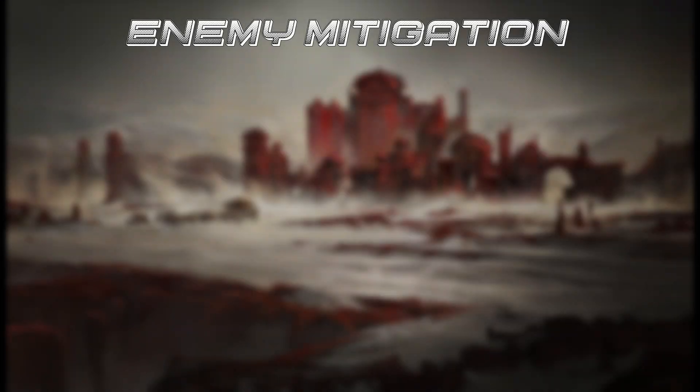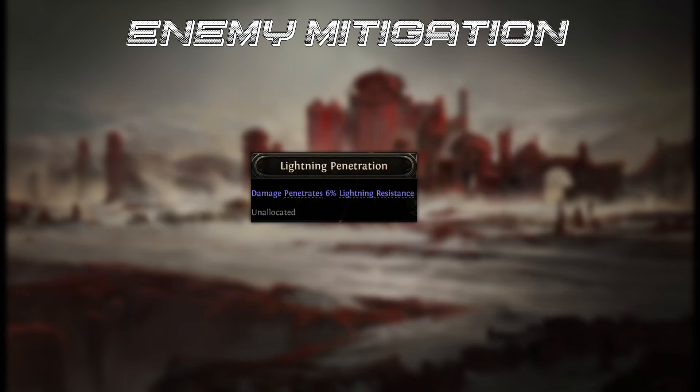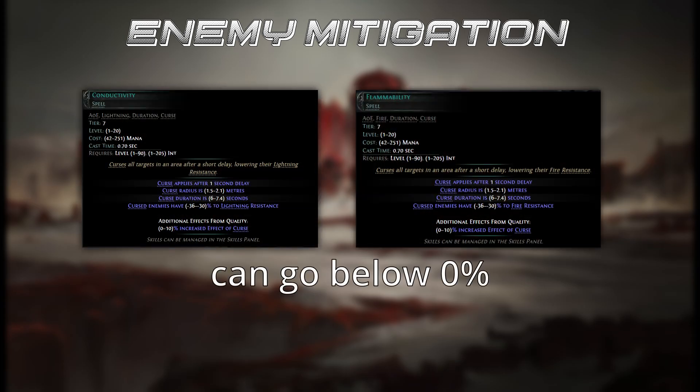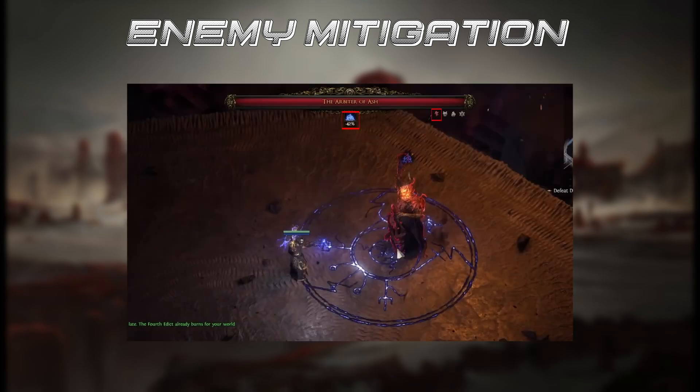Last on the list is penetration and exposure. Enemy monsters can have resistances that reduce your elemental damage, as well as armor which reduces your physical damage. Penetration reduces resistance to a minimum of zero percent. Exposure and curses are applied first, and can push resistance into negatives — making penetration a less valuable modifier when played together with exposure or curses.